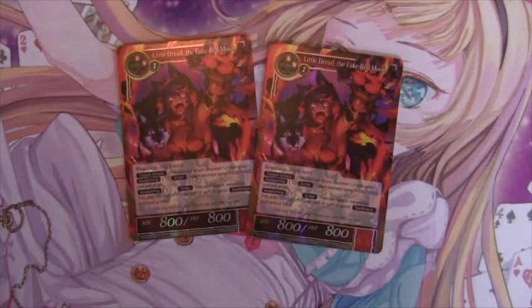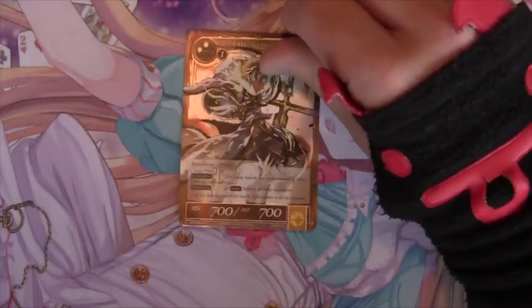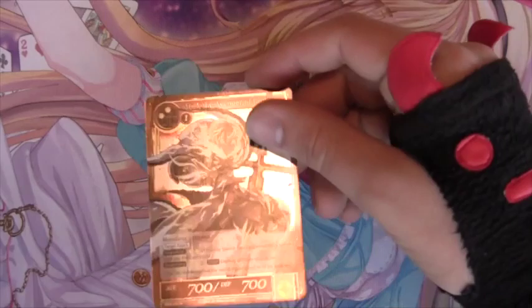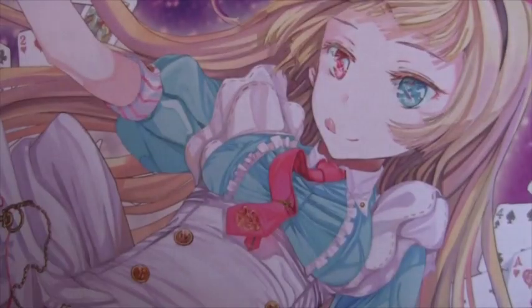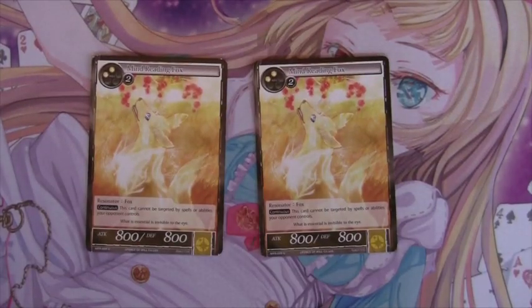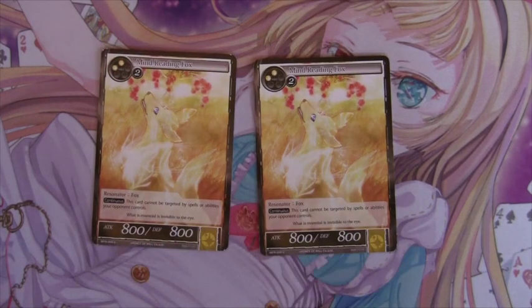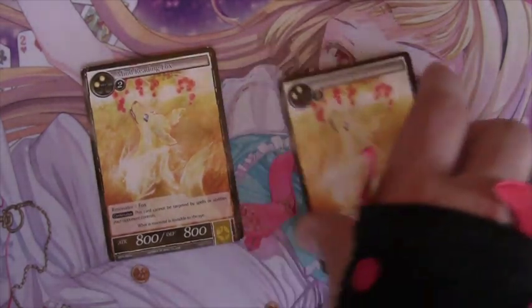The three drop slots have two Little Dread the Fake Red Moon, who can spot remove, take stuff to close out games, untap his own things to swing in for game, and potentially board wipe. Having another target attacker never hurt anybody. A couple of Mind Reading Foxes give hexproof protection, since the spell lineup doesn't offer much protection — so having creatures you can play without worrying about spells or abilities is really powerful.